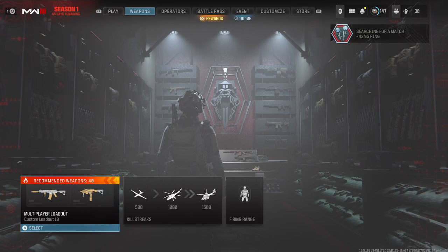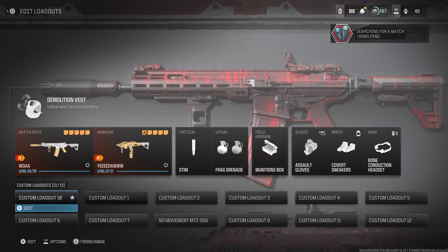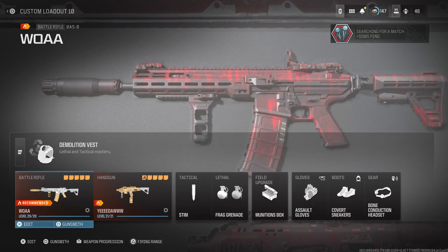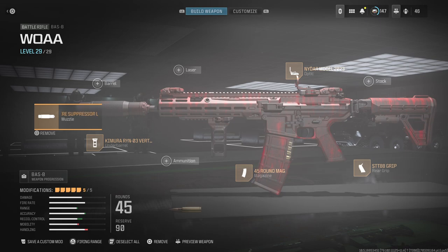Let's get into the video. First off, we're gonna start with what I think is the best battle rifle in the game. To start off, I'll give y'all the muzzle — the VT7 Spitfire Suppressor. In my eyes it helps with a lot of recoil control.